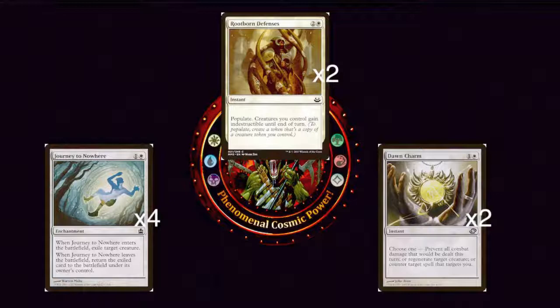Next we have two copies of Rootborne Defenses — two generic and a white for an instant. It says populate, meaning create a token that's a copy of a creature token you control, and creatures you control gain indestructible until end of turn. So you either populate the Raise the Alarm Soldier tokens or the white Spirit tokens from Doomed Traveler, and all your creatures gain indestructible. This is great against burn decks or decks that are just trying to remove our creatures — I'd even use this against a single targeted removal spell, especially if we have a token out.